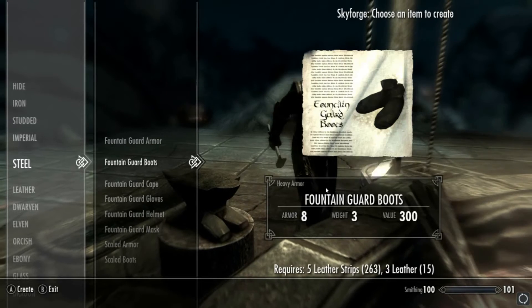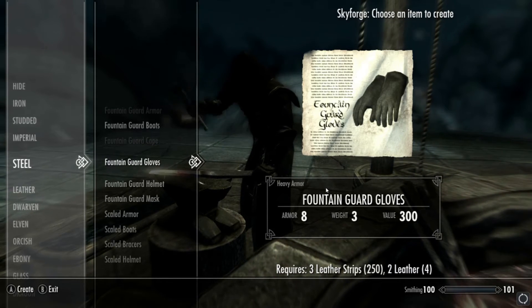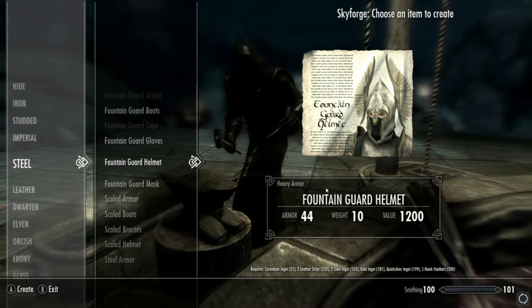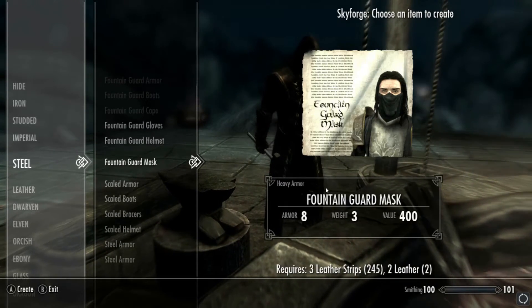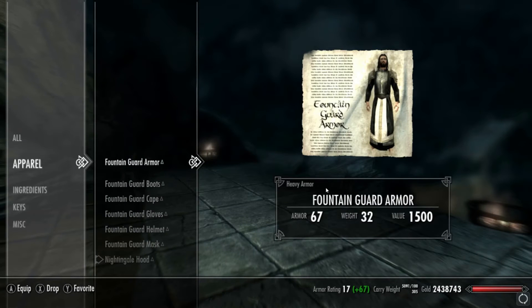Let's crack on and start making this. We've got the boots, the armor itself, a cape, the gloves, and then the thing I like the most — two different variations of helmet. We have the full helm, which requires hawk feathers and everything else, and then the casual mask variation which is just standard black.